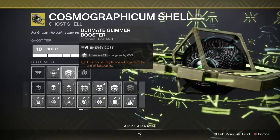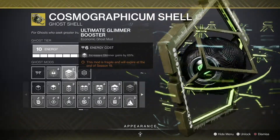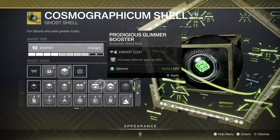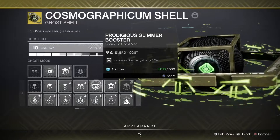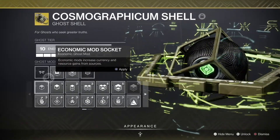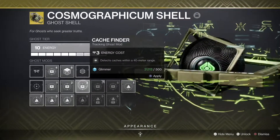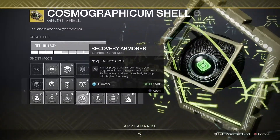Usually one comes every season. We are on Season 19 now, and it ends at the end of Season 19. But if you don't have the ultimate one, you can still equip the other ones — 5% is better than none, but the ultimate gives you a max of 65%. And caches, if you end up getting those, will also give you Glimmer for doing patrol missions and so on.